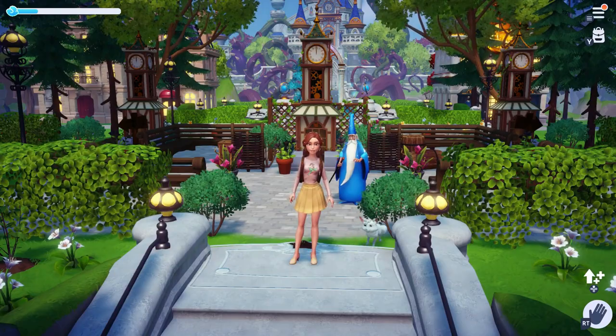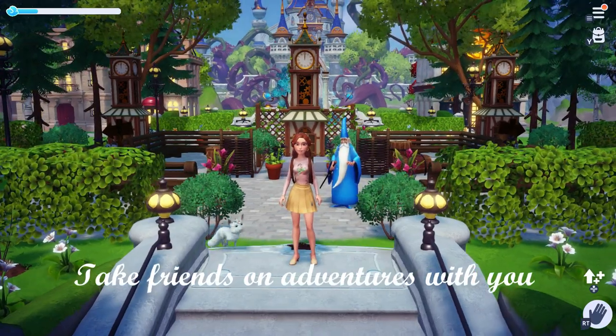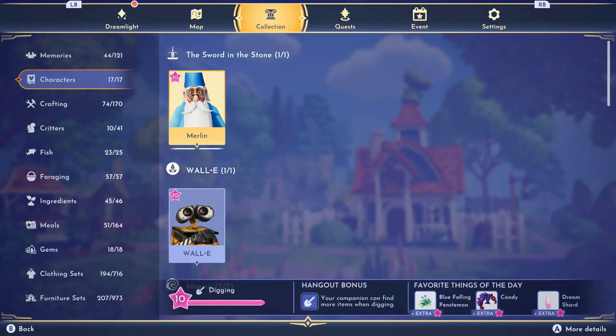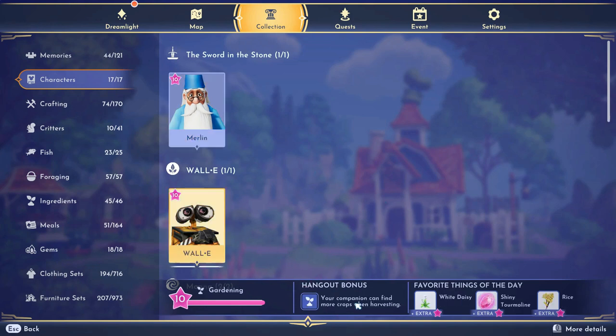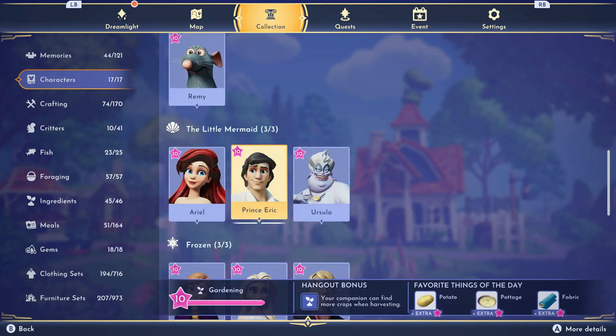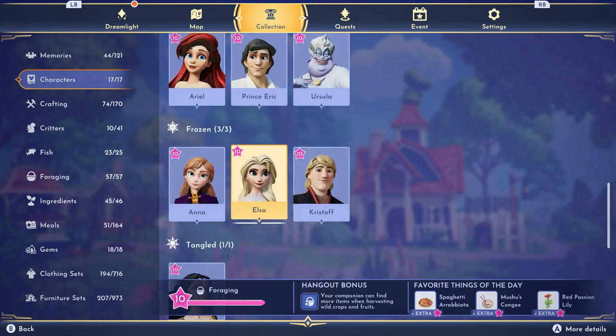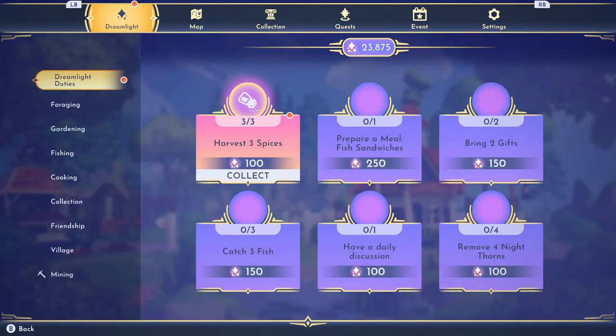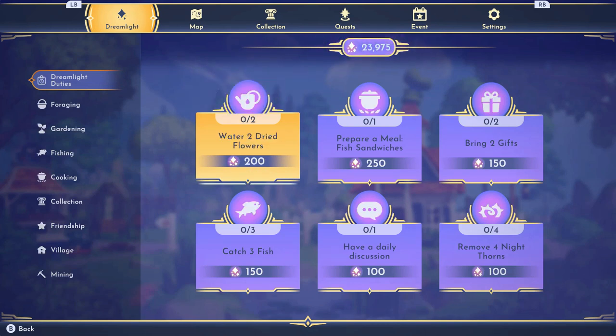Now let's talk about friendship leveling. Choose what you want to do and find a friend to adventure with you that has that skill. Wally helps me harvest, Krista helps me mine. You can check their skill under the main menu by toggling over to collection and then go to their character. Not only does this raise their friendship level very fast, but it also nets you more items, so it's a win-win situation. You can also raise friendship level by completing their quests and gifting them their daily gifts, which is also shown under the collection menu. These will change every day. Flowers are also a very good gift to give if you're not able to cook certain meals that they prefer that day.